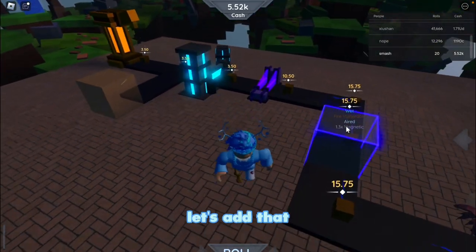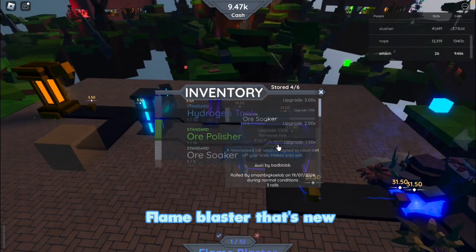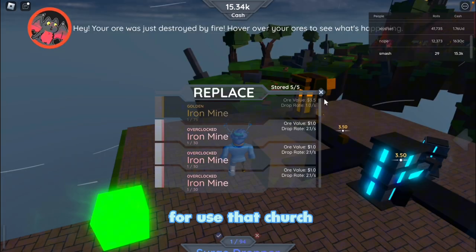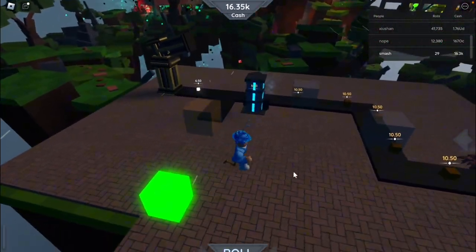Polisher — I think that's upgrades, let's add that to our setup. Flame blaster, that's new — okay, that's not a useful upgrader. I need a freezer up there before we use that charge dropper. Alright, 6.5.